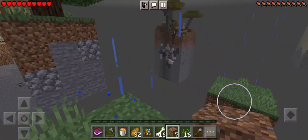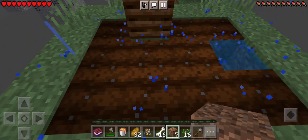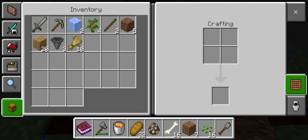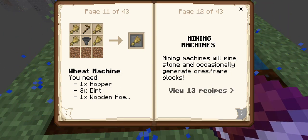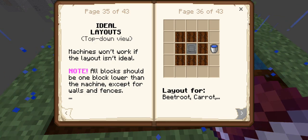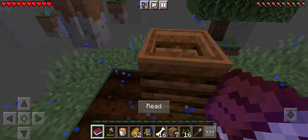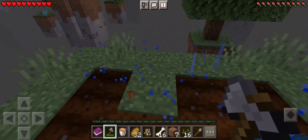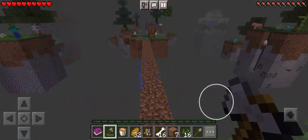There's an amethyst one over there. We've got water but I don't have any iron yet. I think I can make a wheat farm, right? Potato, significant, wheat. So in order to make that, you'll need one hopper, three dirt, and a wooden hoe - and that'll get you your wheat machine. So when it comes to the wheat machine layout, it goes right above, with three farmland and a water source. We'll probably have to move this composter out of the way.